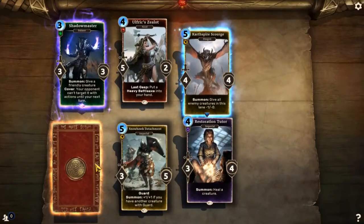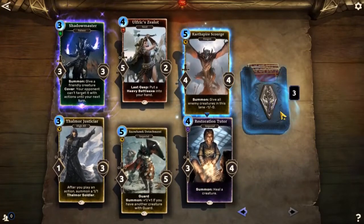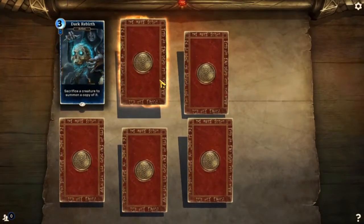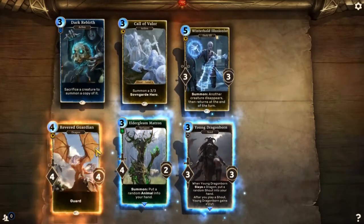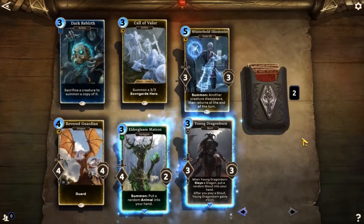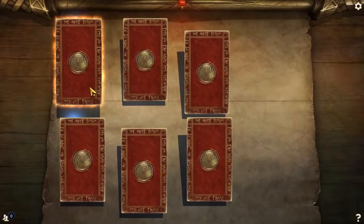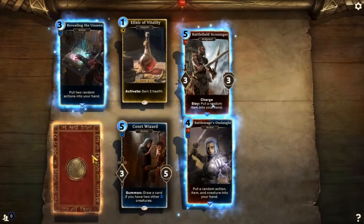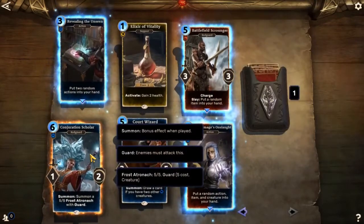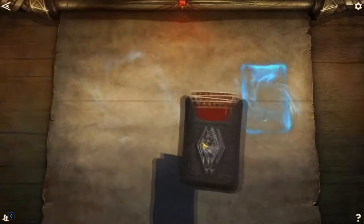Restoration Tutor, Carth Spire Scourge, Ulfric Zealot, Snowhawk Detachment, Thalmor Justicar. I'm not too impressed with these packs so far. Dark Rebirth, Call of Valor, Winterhold Illusionist, Young Dragonborn, Elderly Matron, Revered Guardian. Not amazing — I kind of like that Winterhold Illusionist, but it's not a rare card. Revealing the Unseen, Elixir of Vitality, Battlefield Scrounger, Battlemage's Onslaught, Court Wizard, Conjuration Scholar. I like Revealing the Unseen and Battlefield Scrounger, but not super rare cards.